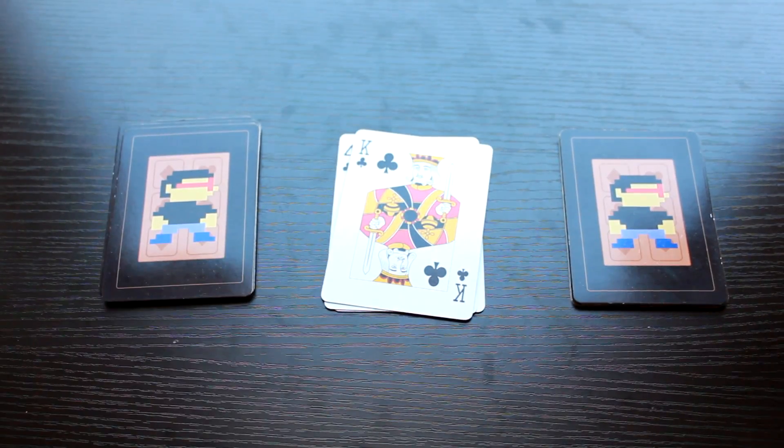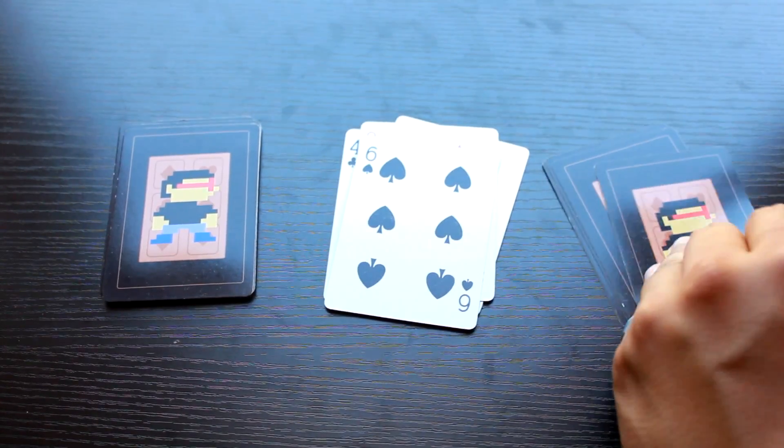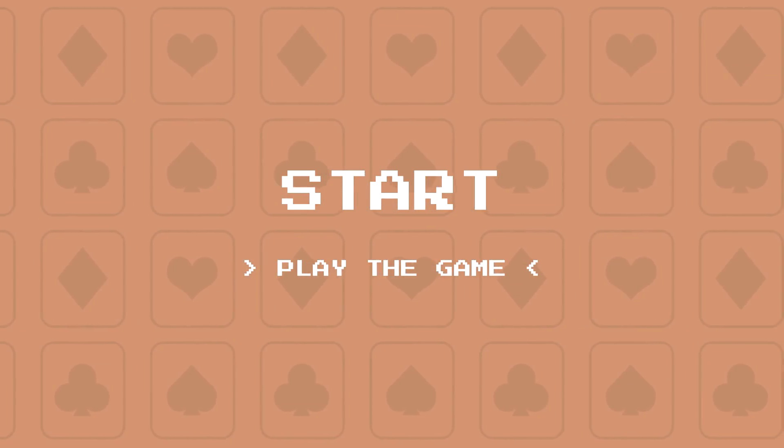For example, a king is played by player one. Player two must go through three cards. If he does not pull a face card, the player who played the king wins the stack. Now it's time to see the action — start play the game.